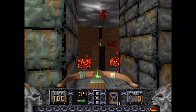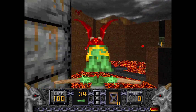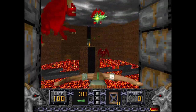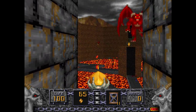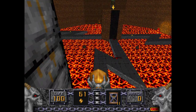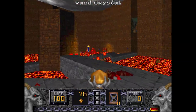You might notice this rather hellish-looking area with all these Gargoyles. Thankfully, none of them are Fire Gargoyles. You can snipe them, and now that that's done, you can just hop down here because this platform will raise up.